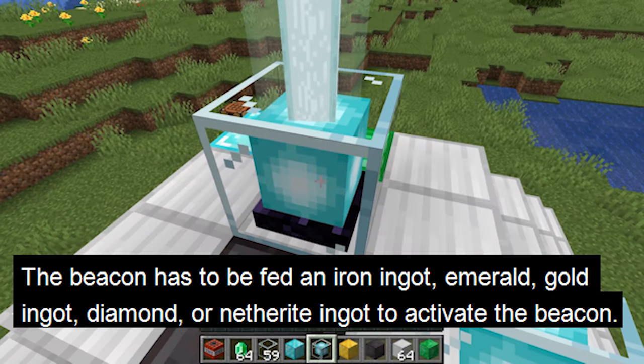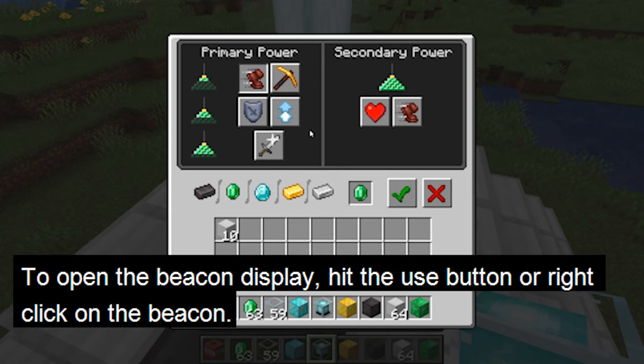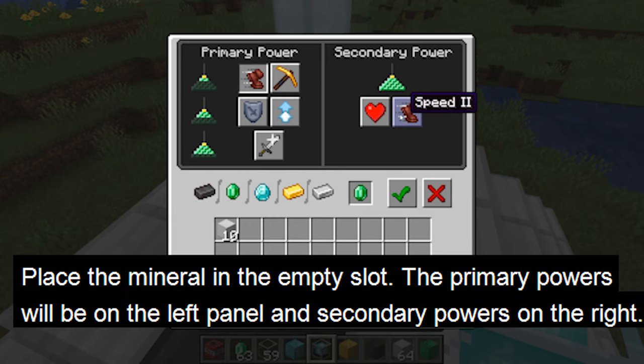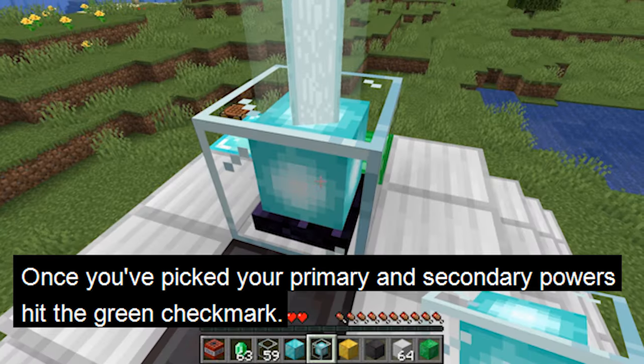Once the beacon is emitting a beam, it has to be fed an iron ingot, gold ingot, emerald, diamond, or netherite ingot to activate the beacon. To open the beacon display, hit the use button or right-click. Place the mineral in the empty slot. The primary powers will be on the left panel. In the right panel is whether you want to make the status effects level 2 or add the regeneration status effect. Once you've picked what you want from the left and right panel, hit the green check mark to set the primary powers for the beacon.